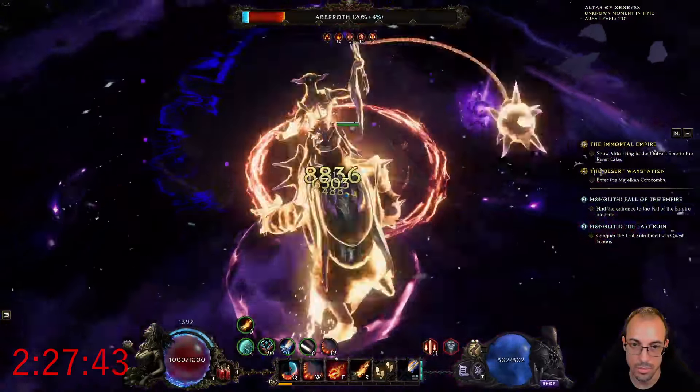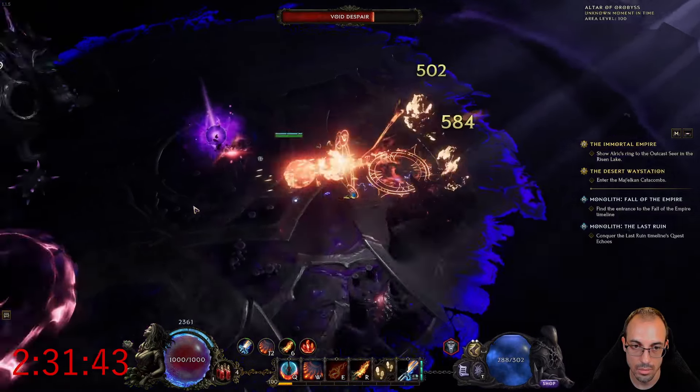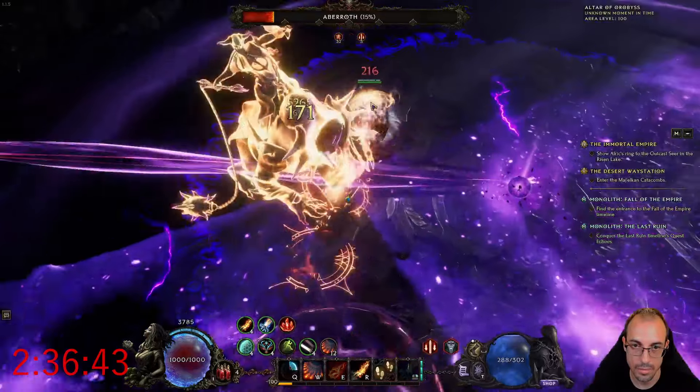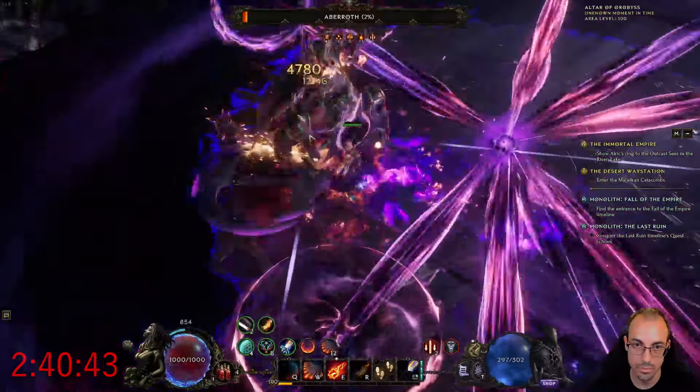Despite all of those weaknesses, the build is really fun and it's one of the best ways to get to level 100 as a Spellblade. So definitely consider giving it a try — see if you like the playstyle from this build guide and from the monolith clears you'll see later on. And now let's jump in.